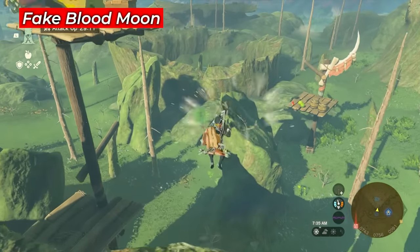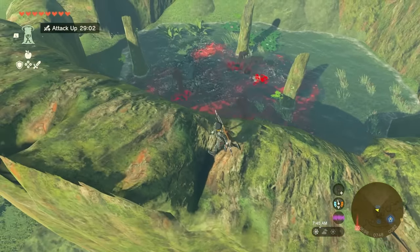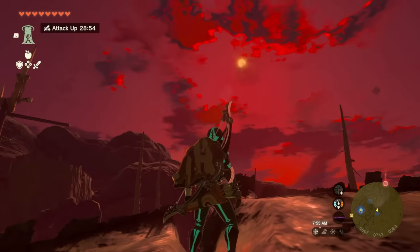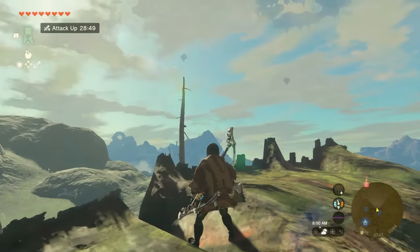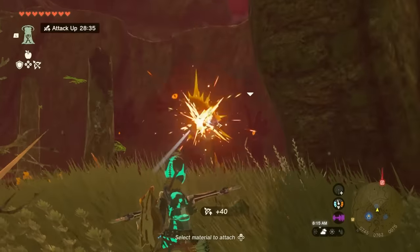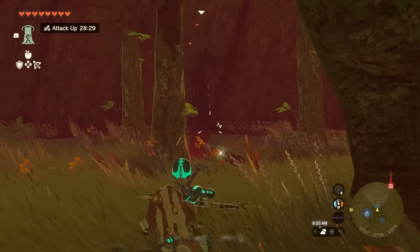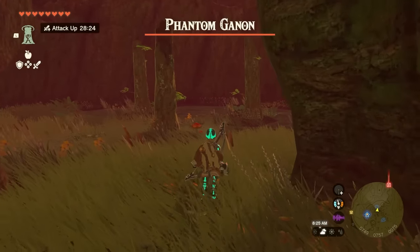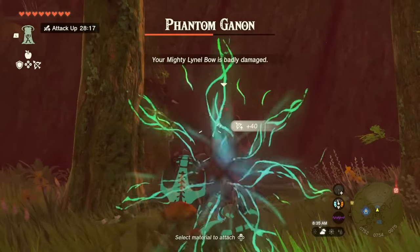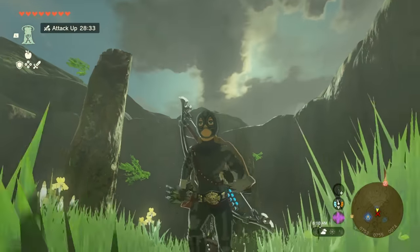Something that causes a fake simulated Blood Moon is encountering Gloomhands. As you approach a spot where Gloomhands shows up, the sky goes red and moves really fast, but there's no actual moon — it's more like a red layering over the sun. This fake Blood Moon won't respawn anything. To get rid of it, just beat Gloomhands using AoEs, elemental attacks, or a strong bow — I use a 40-attachment Gibdo bone bow. After Gloomhands, Phantom Ganon appears; beat it and the sky clears up.